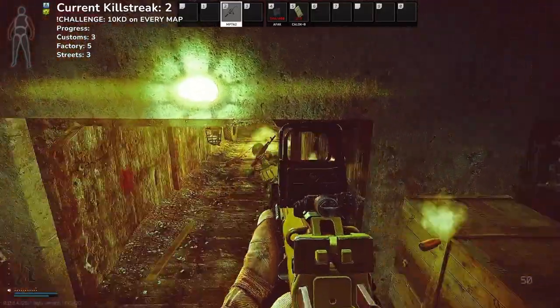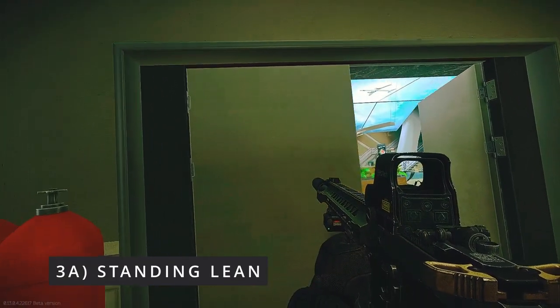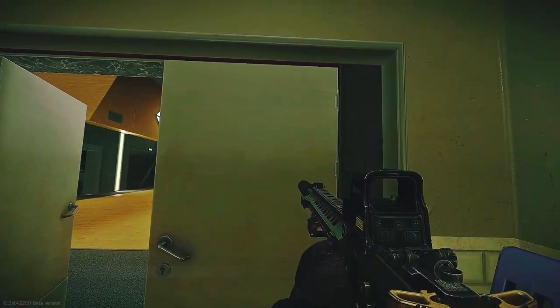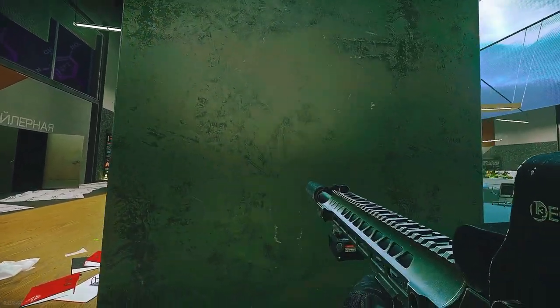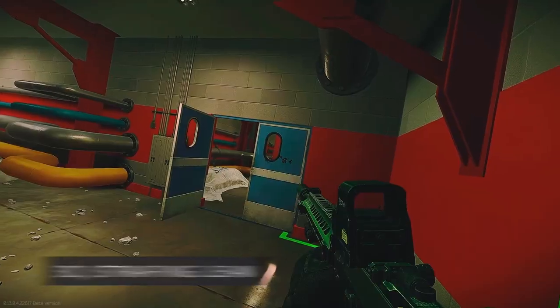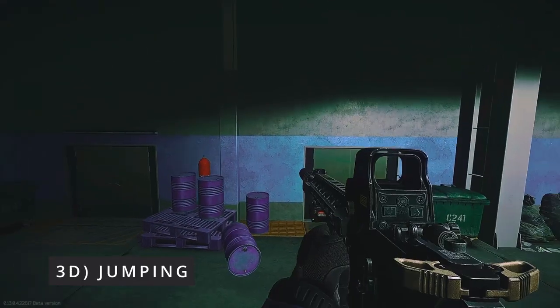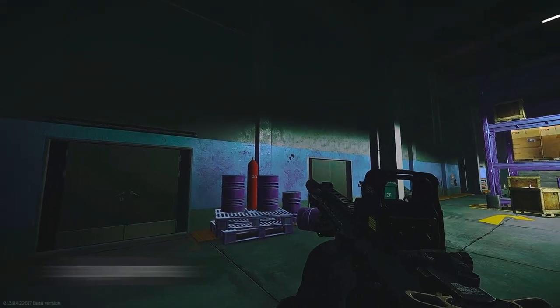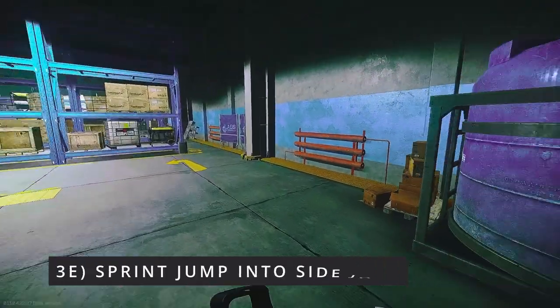Now apply what you've been practicing to different types of peaks — for example, standing lean, crouching lean, strafing lean peak, jumping, and sprint jump into side jump.